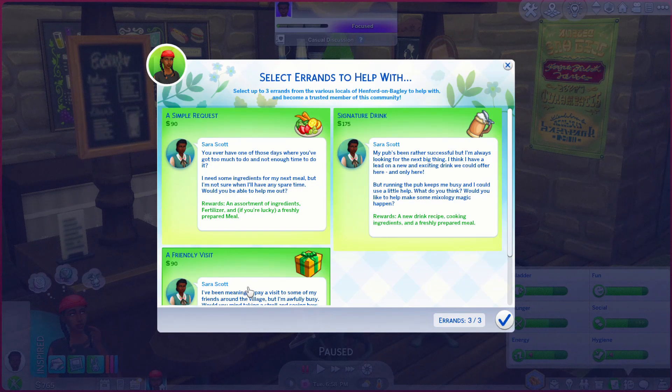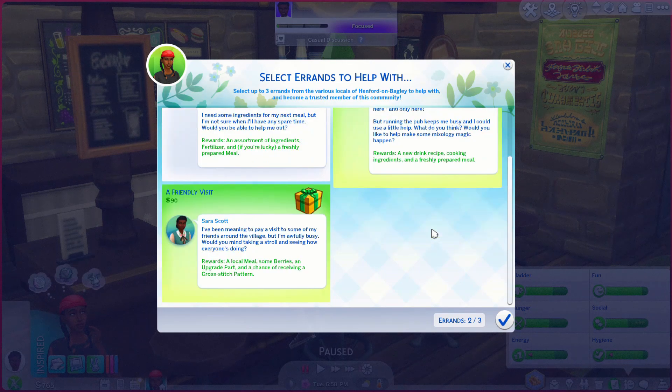We're gonna start off small. We're not gonna do the groceries right now. This one helps give her cooking ingredients and freshly prepared meals; this other one says a local meal, some berries, upgrade parts, and a chance of receiving a cross stitch pattern. So let's try that.